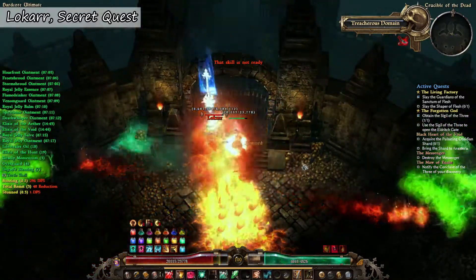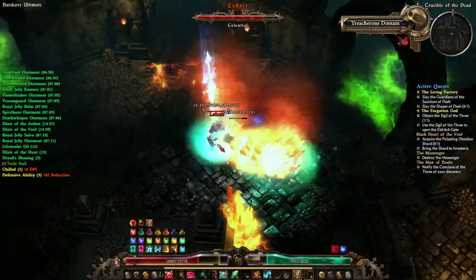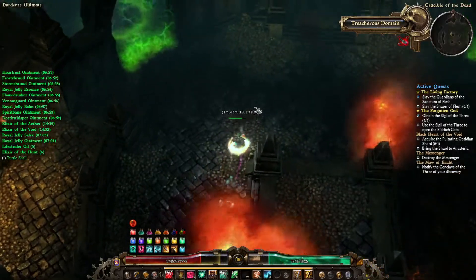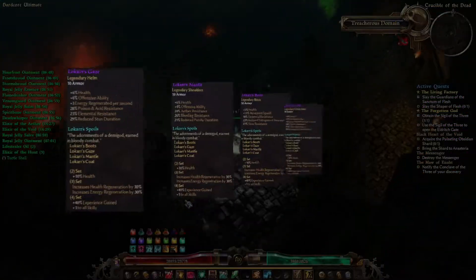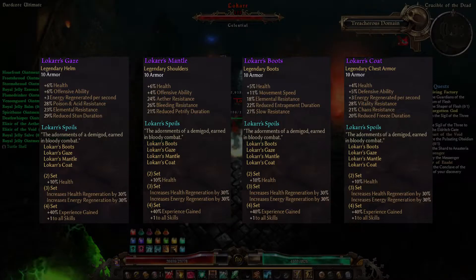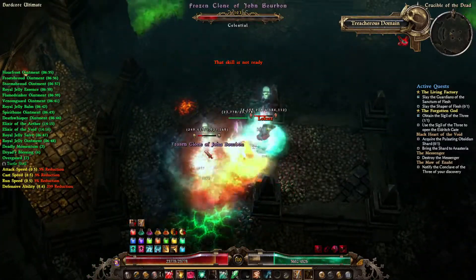Lokar is a celestial boss — he is the facilitator of the crucible, and if you follow all the different clues around the world you will have to fight him as the boss in the Crucible of the Dead. This boss is mainly done to get yourself the full Lokar set, which provides all different kinds of stats, but the most important one is the four-set bonus that provides 40% extra experience gained, which is obviously great for leveling up new characters.